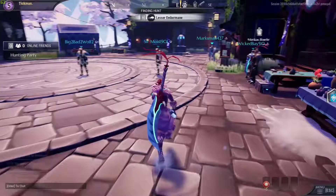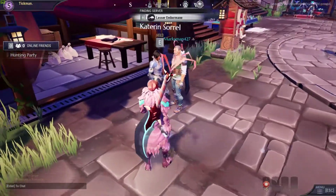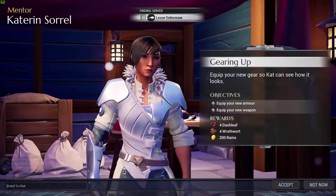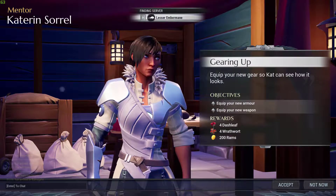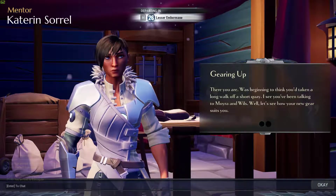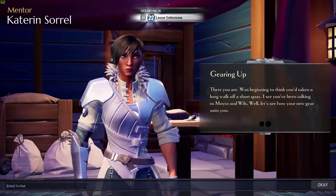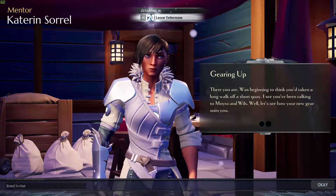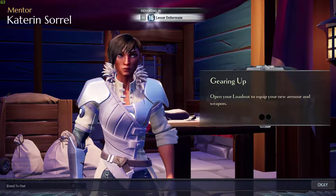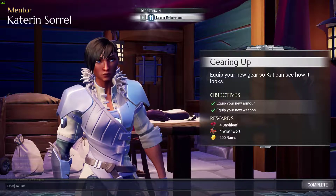While that's happening, I'm going to go talk to our trainer. Time you got back out there. Looks like your new gear — so Cat, we can see how it looks. Equip your new armor, equip your new weapons. Done. There you are — I was beginning to think you'd taken a long walk. I see you've been talking — let's see how your new gear suits you. Open up your loadout and equip your new armor. And that's complete — we get some items. You should grab your gear.